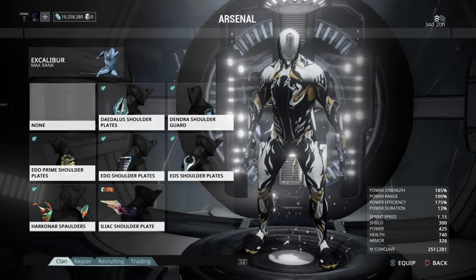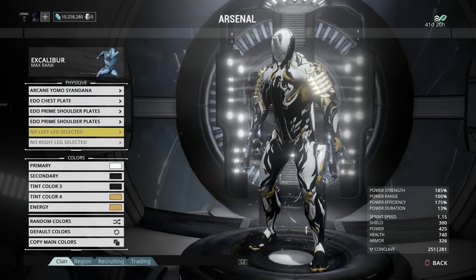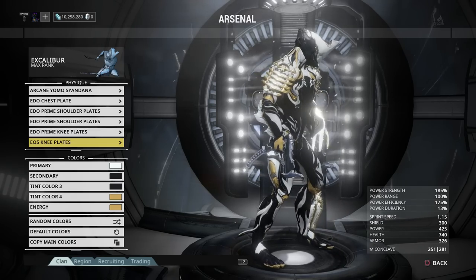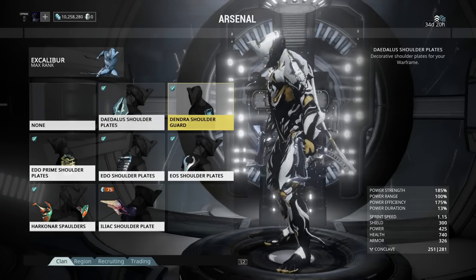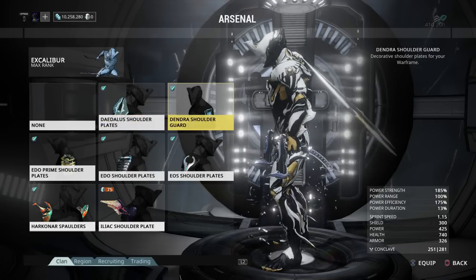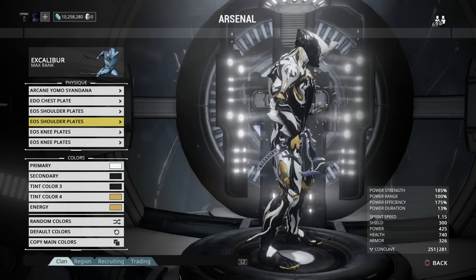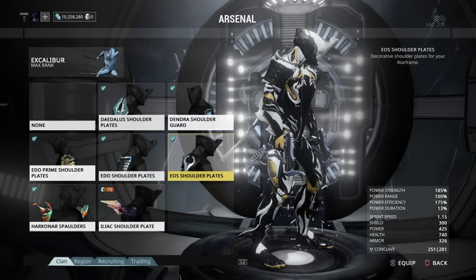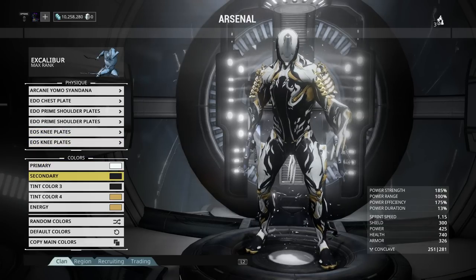The arm plates I have on Excalibur are the Edo Prime, and you can't get those anymore unfortunately — they're part of the Vaulted Prime accessories pack, so they were exclusive. I also put them on the bottom as well. Obviously you could swap those out for the Eos knees. For the shoulder plates, you could put on the Eos shoulder plates, or you could even try the Edo, but it doesn't look as nice, so I'd definitely go with the Eos if you don't have the Edo Prime. It doesn't make them look as bulky, but you'd have to change around the base colors of your attachments. I like the Edo Prime because it gives a nice bit of bulk, and then the Eos to make him look light.